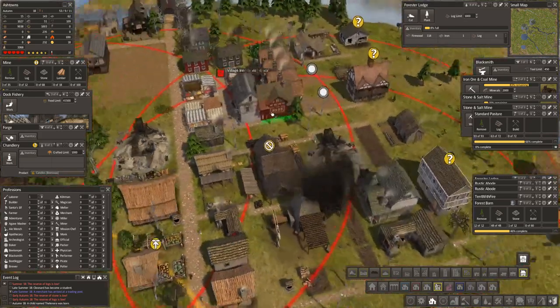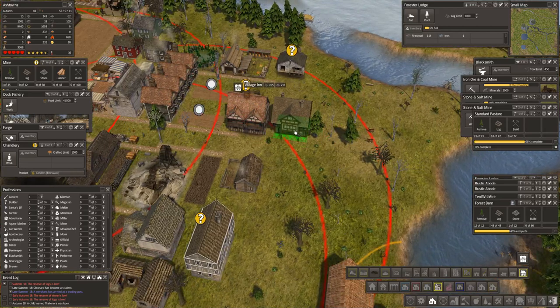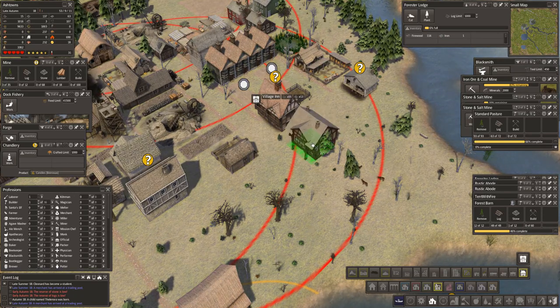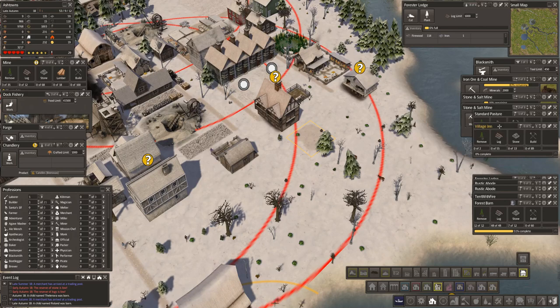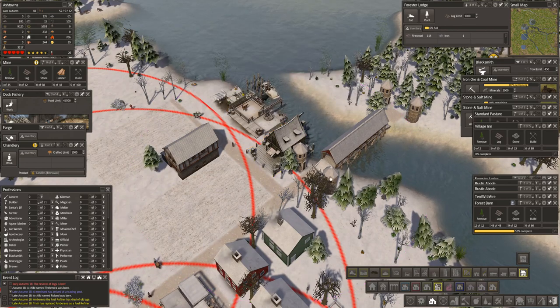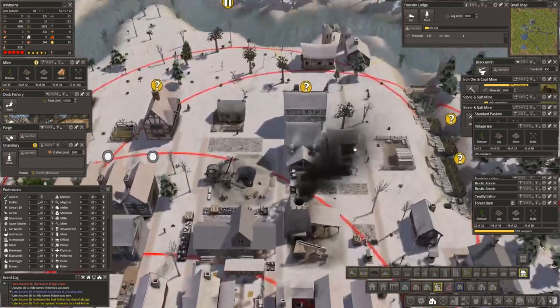You know, that would go awfully well next to that, wouldn't it? I like that. I think it ought to go the other way around. Lined up. Let's build that one — I haven't seen that one before. We have another — flat bread, tin soup and bread. I've got 9,000 food, I think we are okay on that. I'm hoping so — I mean, 9,000 food is a lot. That's a beautiful bridge. So we're going to build a village inn.